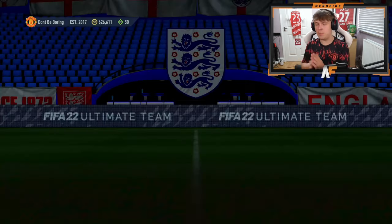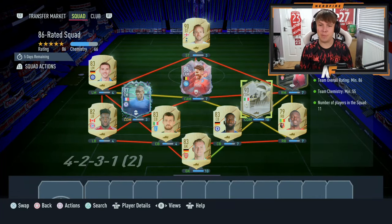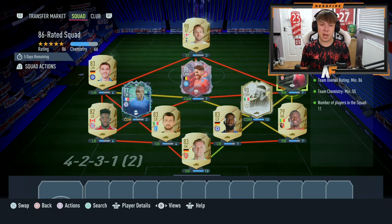All right, first 86-rating squad is done — we finally used the Lukaku. We get rid of this Bernardo Silva; he literally played six games for me and I've had him for a while. Let's go ahead and submit him and complete the final SBC after this. Quickly open the pack — all right, here we go. Sadly not even eight boards in this pack. All right, final SBC — we're getting rid of Flashback Kante, which is a bit upsetting as he's a very good card, and also Martins, who was an SBC card but we don't really use them — they're just fodder at this stage.